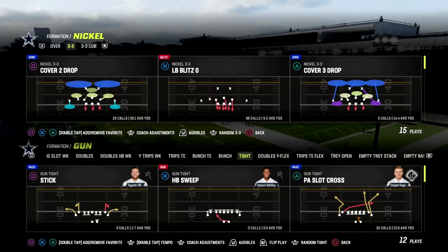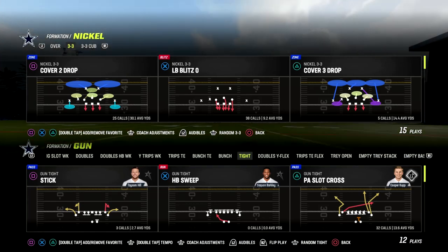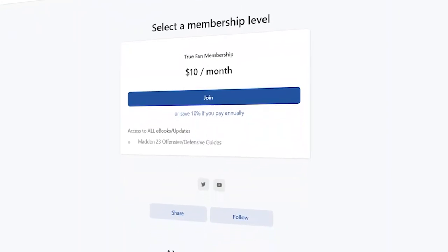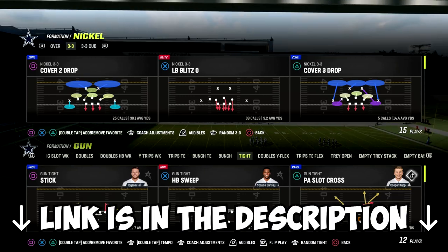Today we're going to be taking a look at Gun Tight in the Detroit Lions playbook. If you would like to get my entire Detroit Lions offensive e-book, make sure that you join the Patreon. It's only $10 to become a member — it'll get you access to all of my Madden offensive and defensive e-books, and we're dropping a brand-new e-book this week. The link is in the description down below.